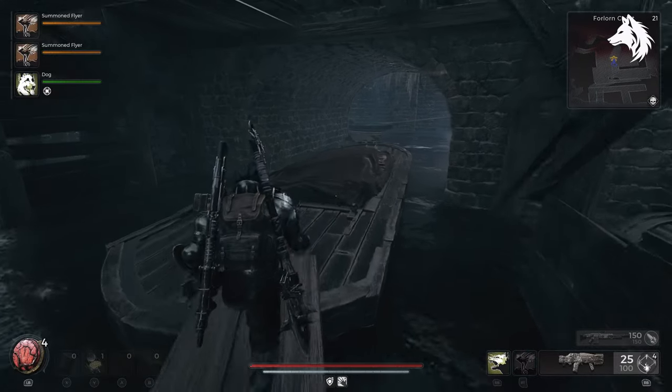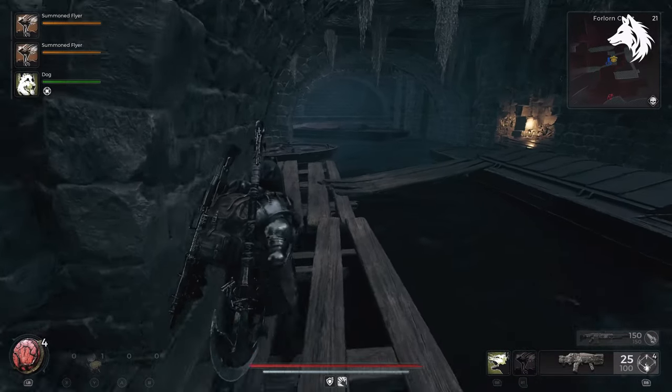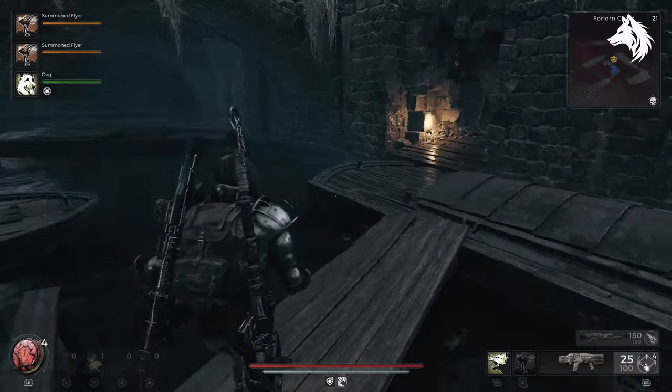Continue along the cave passage to discover a witch performing a ritual on a pig. Defeat her and then retrieve the Ragged Poppet from the wooden post right next to her.